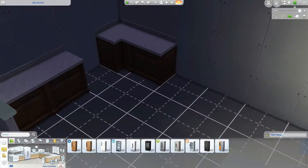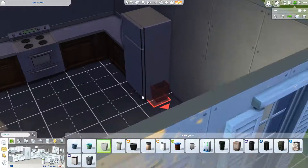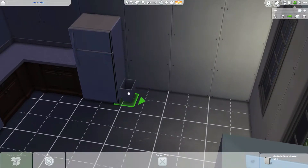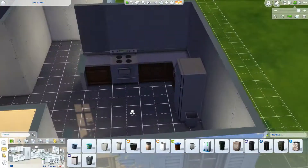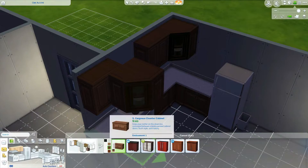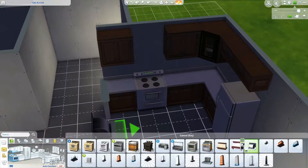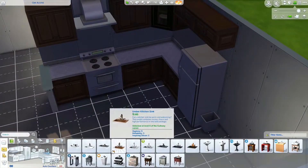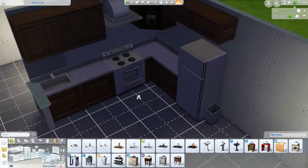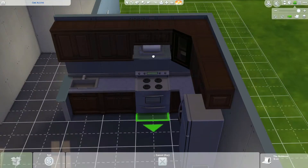I wanted to take on a little LP challenge called the Alphabet Challenge, or the A-to-Z Challenge. It's kind of like the legacy challenge but without all the extra rules that make it difficult. You can start with one or two Sims — I'm starting with two.